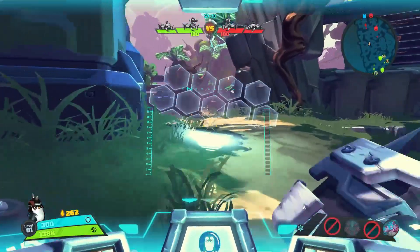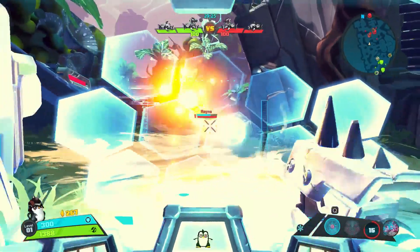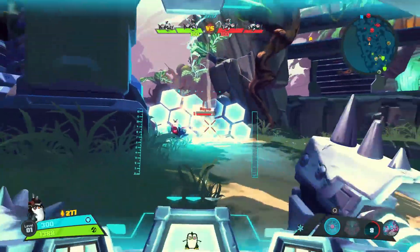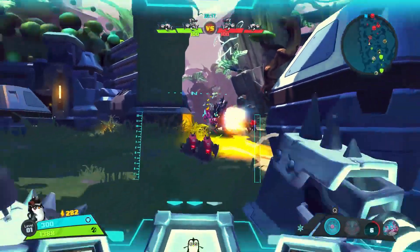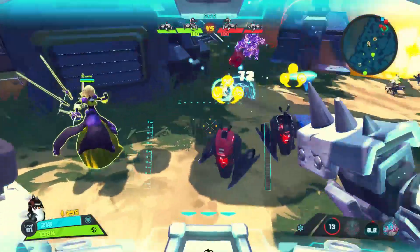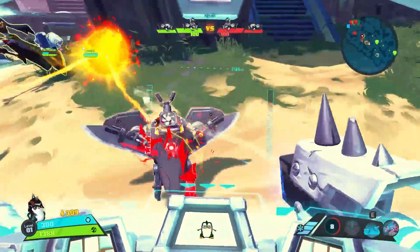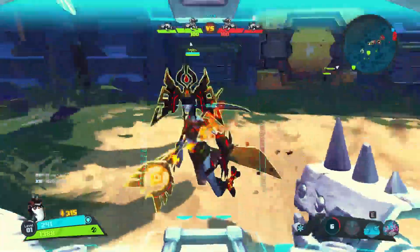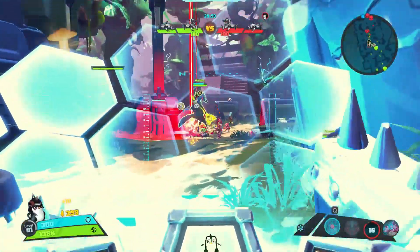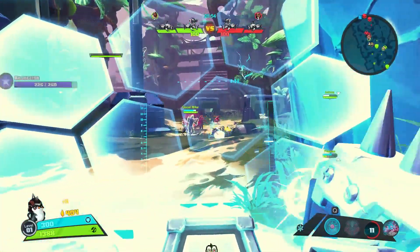For Toby's second level 1 skill, we have Me and My Magnets, which is a pretty nice skill. Anytime you fire your Railgun through your Force Field, you get a 25% damage increase. With this skill, you just want to set up your Force Field and shoot whatever you can through it. This is going to make Toby pretty passive, but he's already a pretty passive character. You want to sit back and not get too close to your enemies, because if you do get jumped on, you're going to have a bad time. That's his biggest weakness.